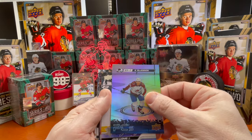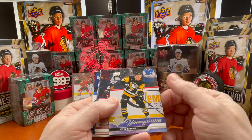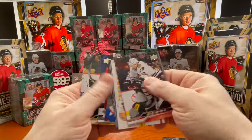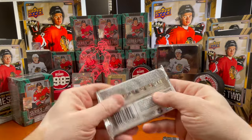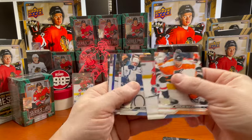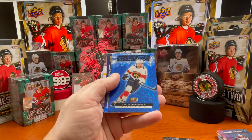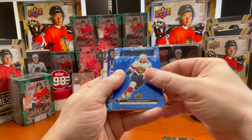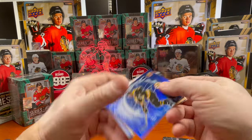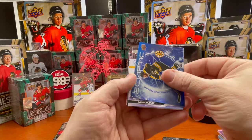PC of McKinnon, and another Young Gun — John Ludwig. And base. Down to the final two packs of box number 10. That was possibly the box hit — Carter Verhage here in the blue dazzler.